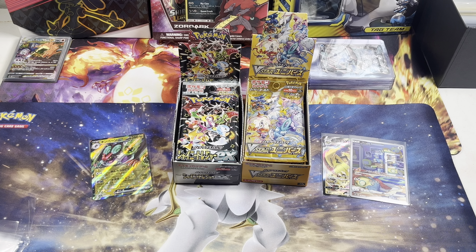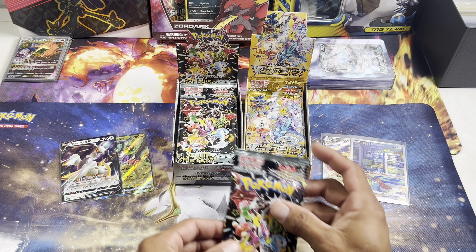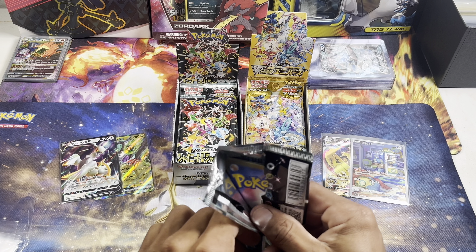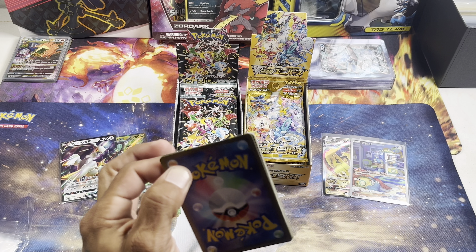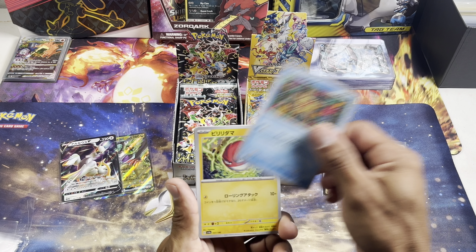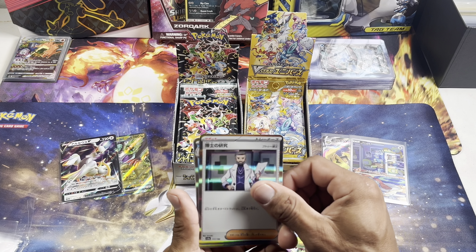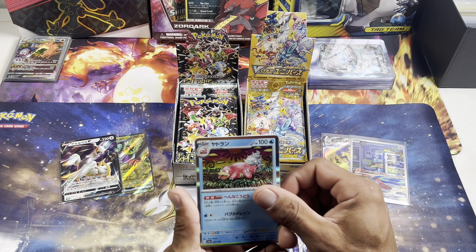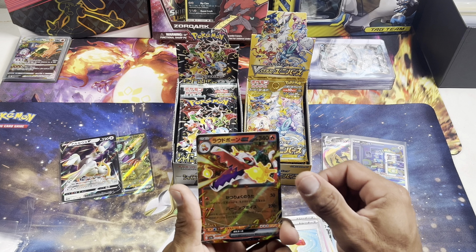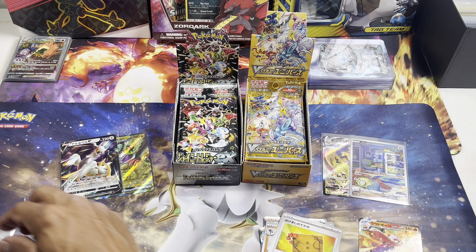Slow start but I think we're about to pick it up here — I'm calling a Charizard pull. Staraptor, Staraptor... Voltorb, not-too-holo Professor's Research, Slowbro, Schilderge, and got the Lucario there in the back.